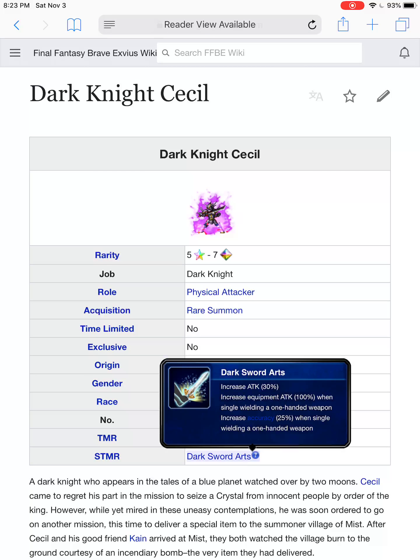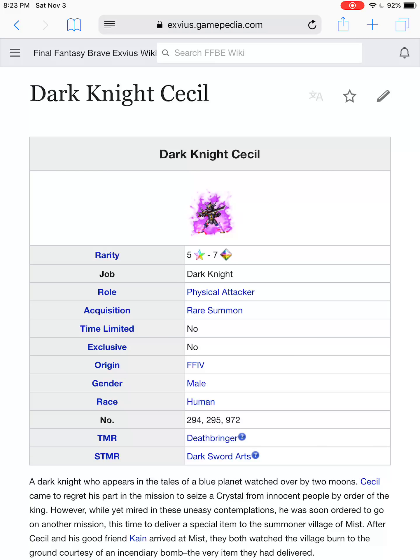Dark Knight Cecil. As far as his super TMR, Dark Sword Arts — if you're packing a single weapon, you're going to do good. But unfortunately, unless you're fighting humans and anything weak to dark, Dark Knight Cecil won't do much for you. Since most demons are dark elemental and most undead is dark elemental, and just about everything resists dark or is dark elemental, Dark Knight Cecil just really isn't going to do much for you.